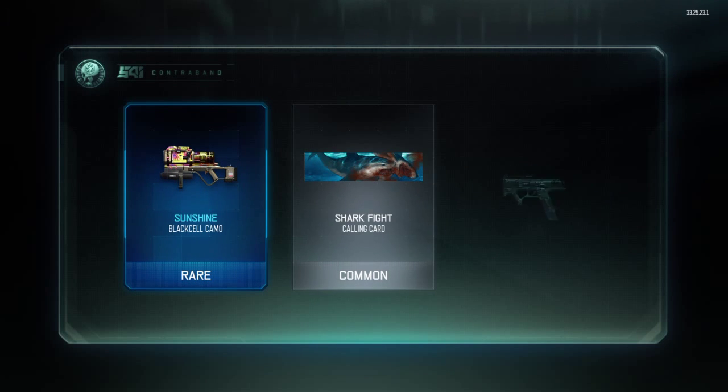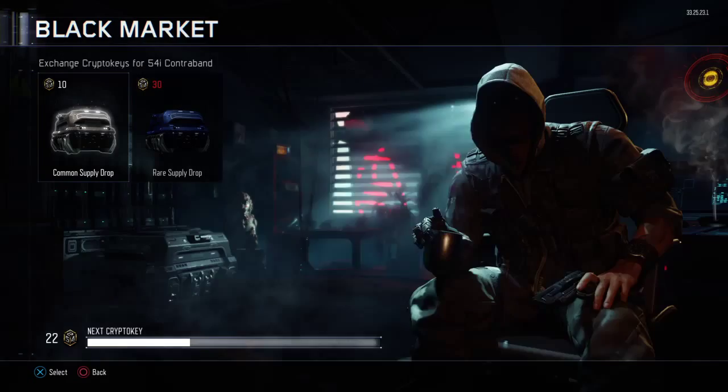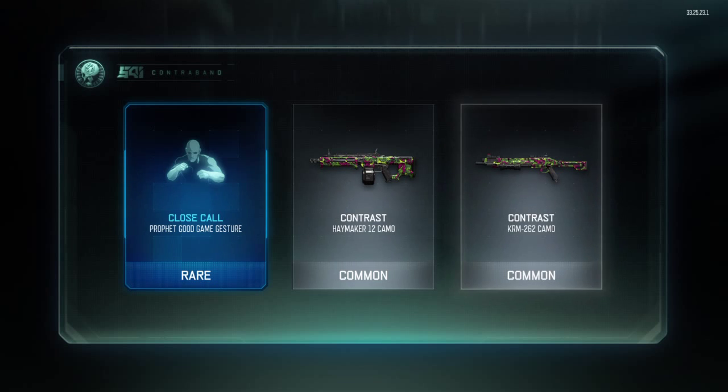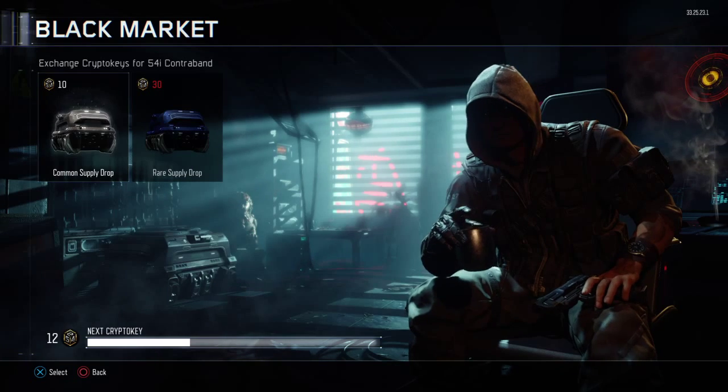We've got a rare! Starting off with the sunshine — I've never used that gun. Two more, last two. Something good. Oh, I just saw an epic. And we're going to get it? Nah. Damn it. Got another rare though, so that's alright.